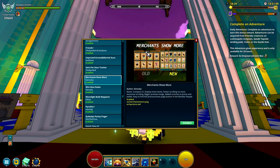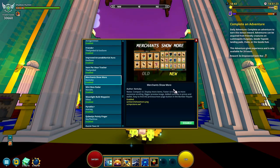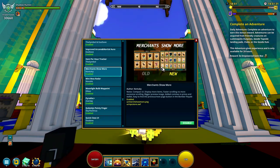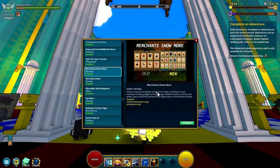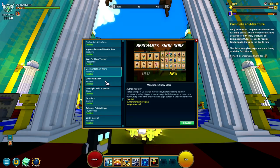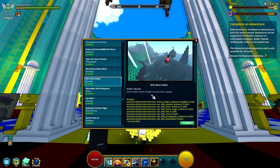A new one is Merchants Show More, which shows more items in tabs — also for classes, for example. It makes it a lot easier to see everything so you don't have to scroll down as much and can get a better overview. As it says, it compacts and shows more items with a bigger view. It shows all the NPC stuff and some may still need to scroll, but it's a nice little addition.